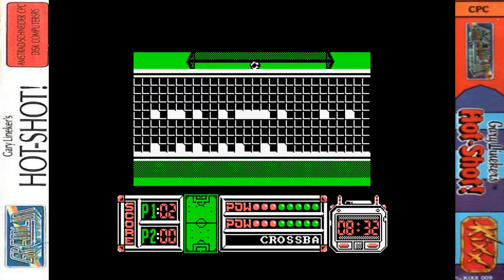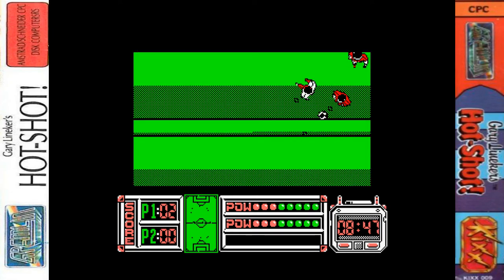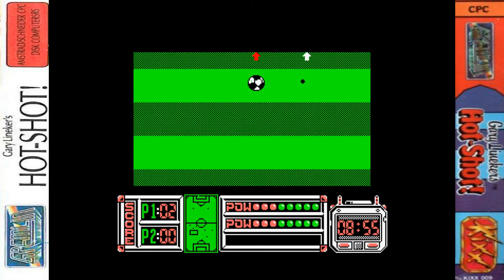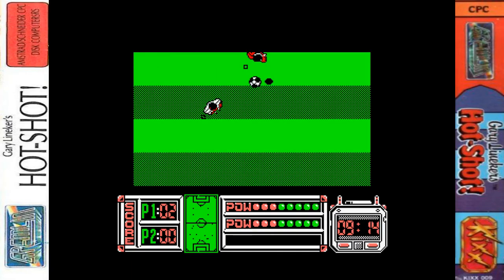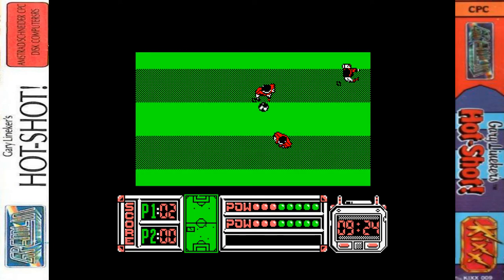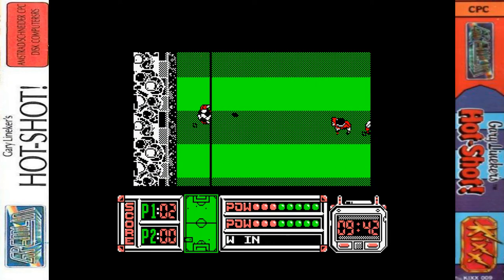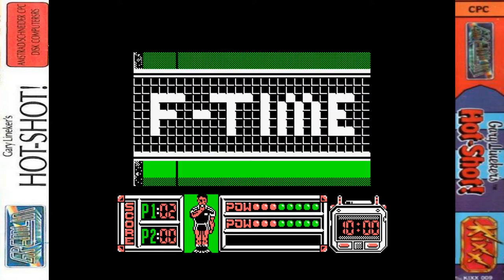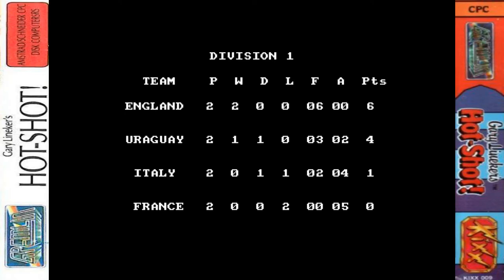Hit the crossbar but I get the rebound and head it in - 2-0 up now. I like the scrolling messages below the power meter - that's a nice touch. I will have to check out the first Gary Lineker game at some point - Gary Lineker's Superstar Football. I think you might actually only control one player for the entirety of the match, if I remember correctly. Vague memories - it wasn't that much fun, but I'll have a look at some point.